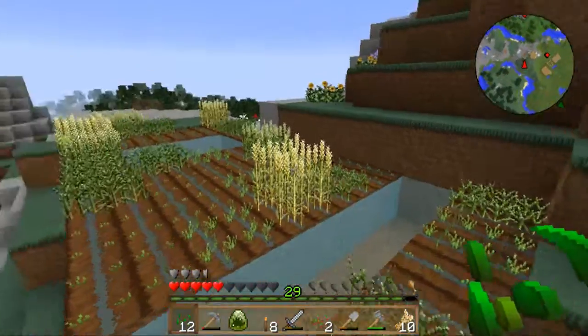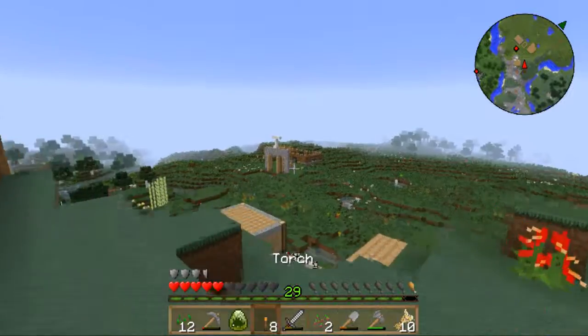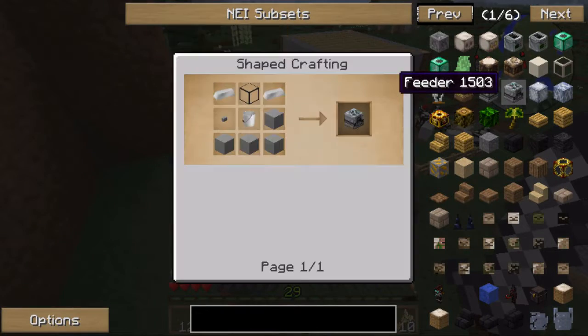I've added a lot of stuff to it but it's not growing that much. So now we're going to go put this Stegosaurus in the pen. But before we do that, we need to make a feeder. We need two iron, one piece of glass, stone, and a bucket.